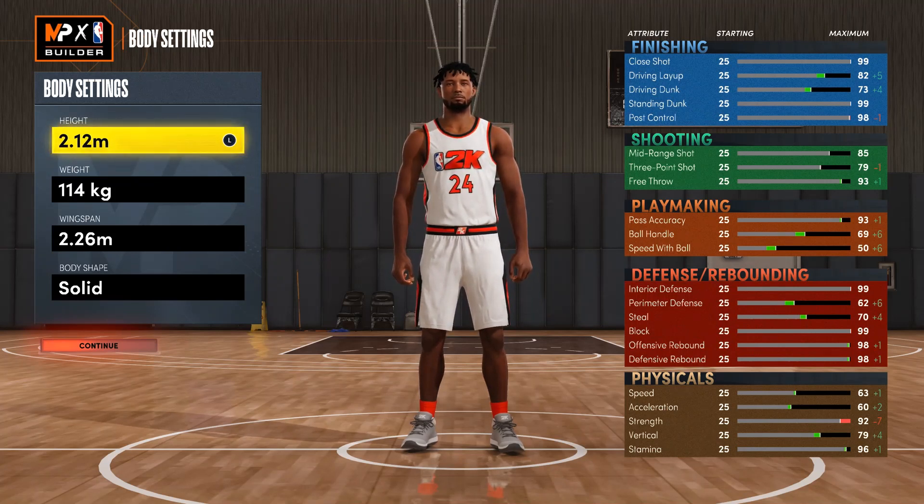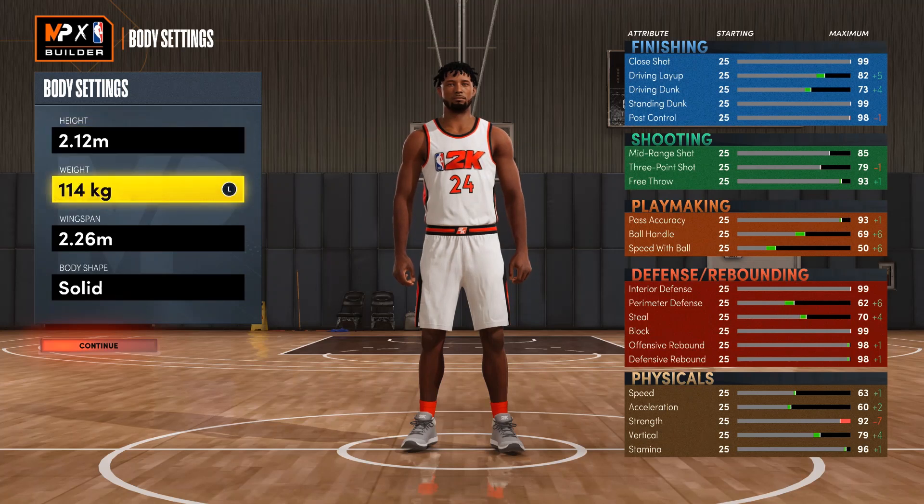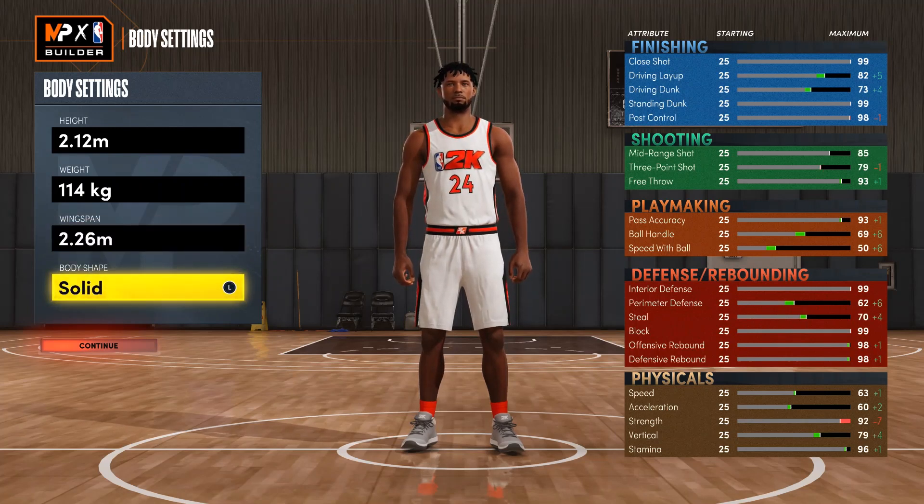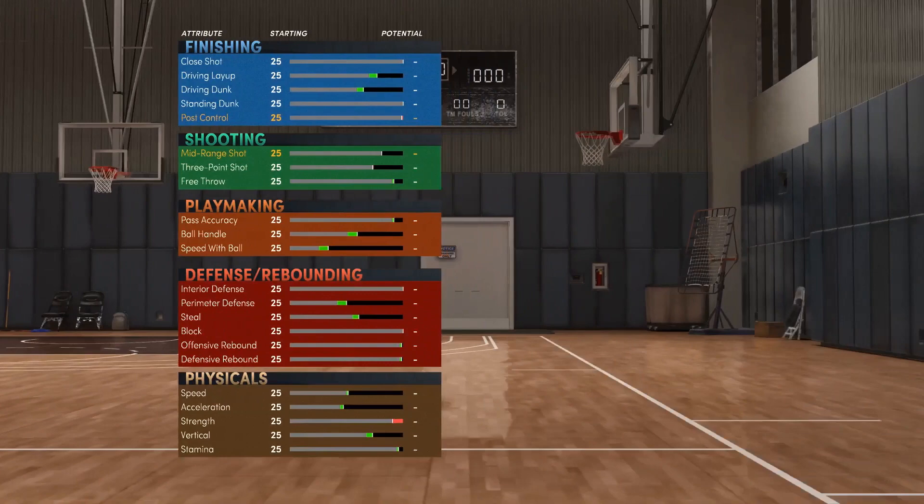If you go lower, it's not going to give you that 7-foot height with 6-11 attributes. Weight can be anything, it doesn't really matter. Wingspan doesn't matter either. Body type doesn't really matter. After that, go ahead and create the build.